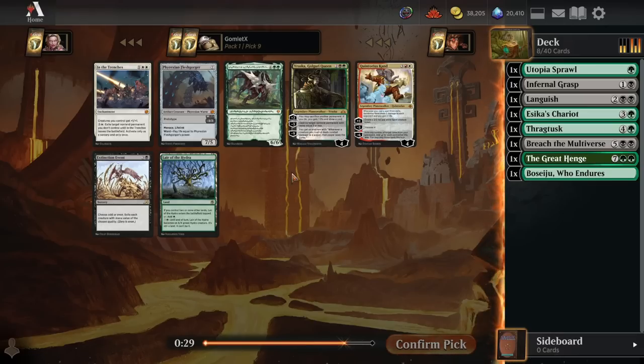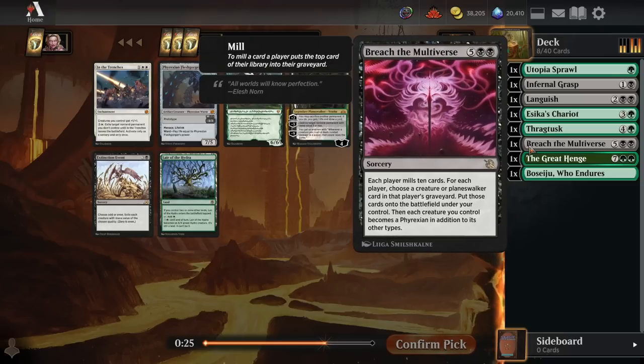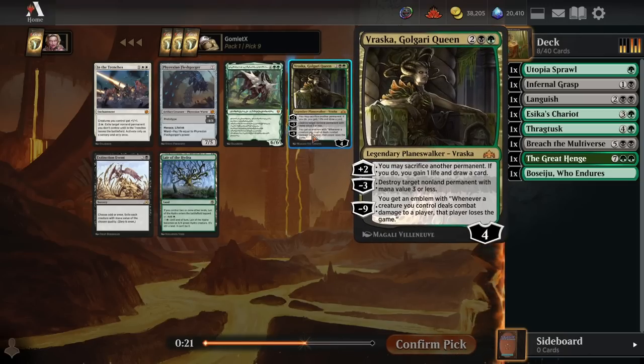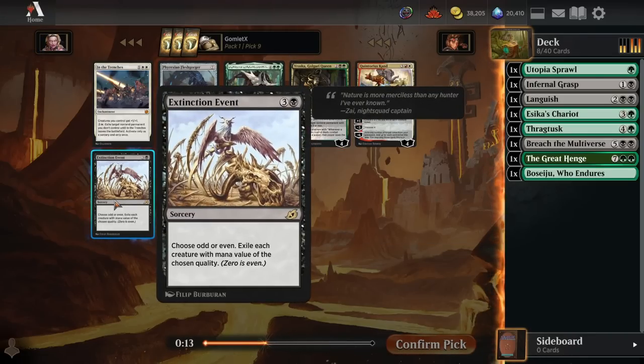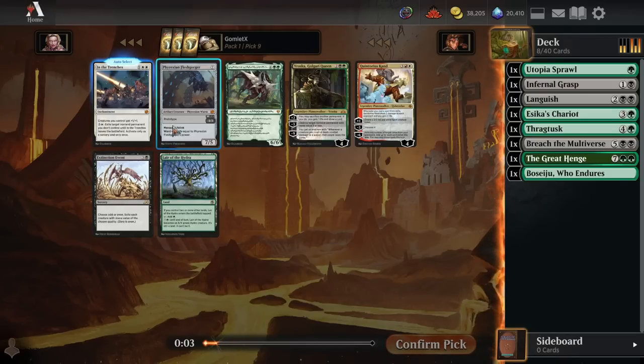Pick nine there's another finisher with Vorinclex, which gives us a really high mana value creature to pick up off Breach - that's a little interesting. I think I'd rather take Extinction Event or Phyrexian Fleshgorger. We can always play Fleshgorger as a three-mana 3/3 lifelink in the early game, but it's also a finisher late game. I'll go for the Fleshgorger.